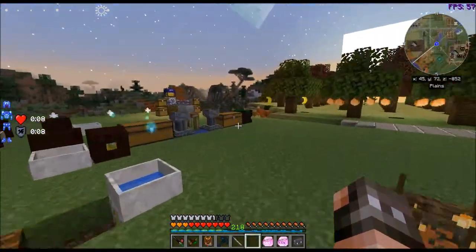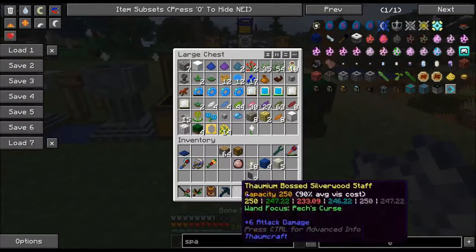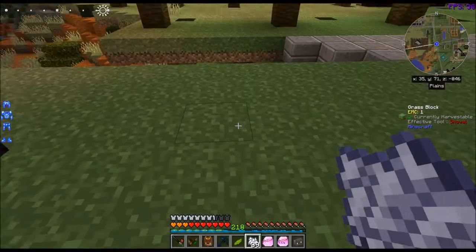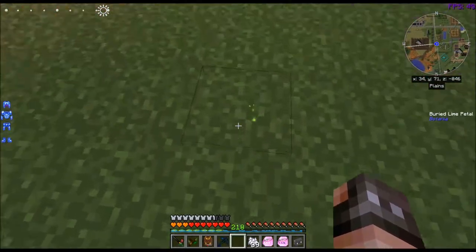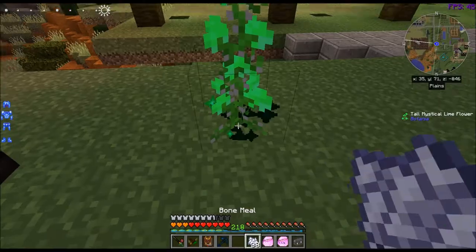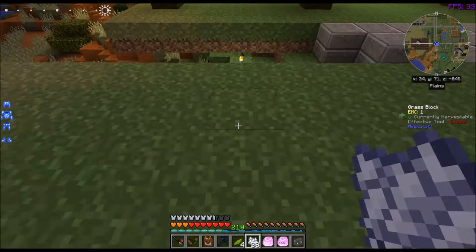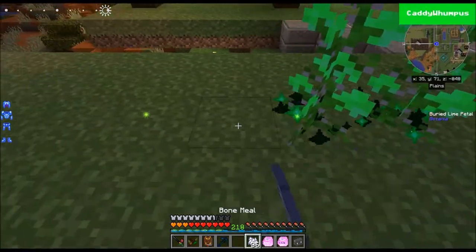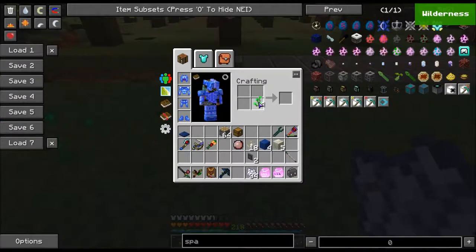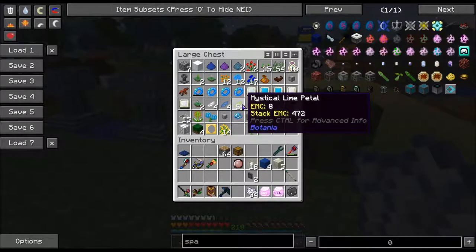With the petals, I did have someone on Discord tell me this afterwards and I'm like, oh my goodness, I never knew this. If you take a petal and you place it down, you get these sparkly things — I thought it was for decoration, like a sparkly little trail thing. But you can actually bone meal this and you grow a large flower, which when you craft that you get four petals. So you take those four, and you go like this, and craft them — now you got 16 petals and you can just keep going from there. Once you get one flower, you have as many of those petals as you need.